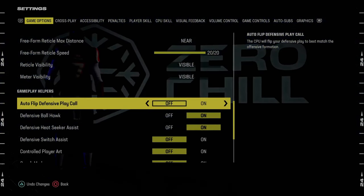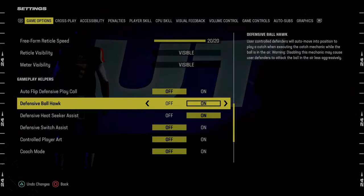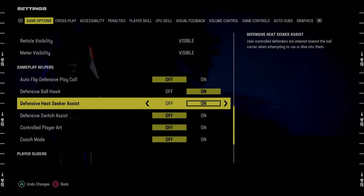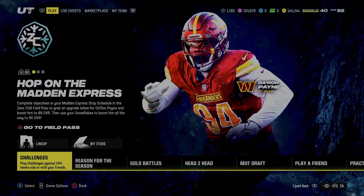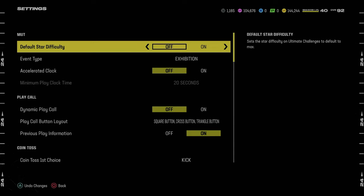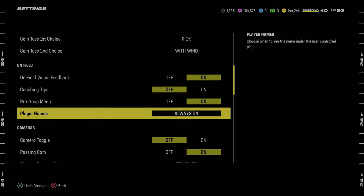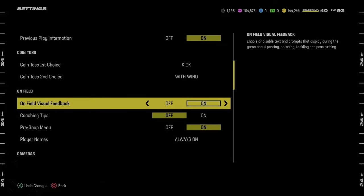Auto flip defensive play call - we're going to turn this off for defense because for most blitzes this year you want auto flip off. Defensive ball hawk is going to be on. Defensive heat seeker assist is going to be on. Switch assist is going to be off. If you're in MUT, you need to go into Ultimate Team and tab over to the settings menu to make sure all your settings actually transfer over, because sometimes they don't.